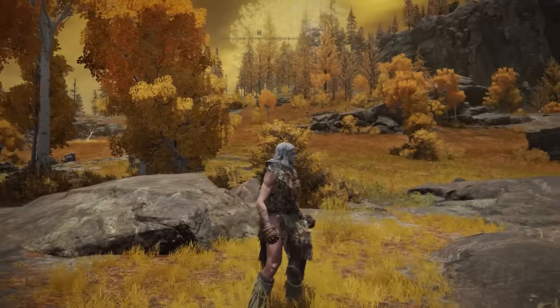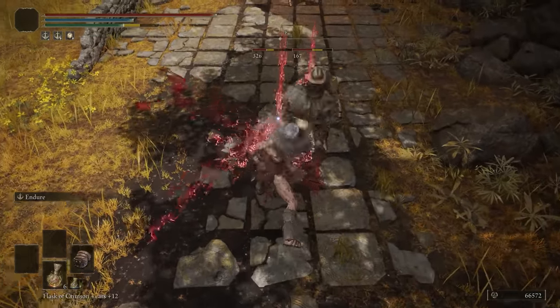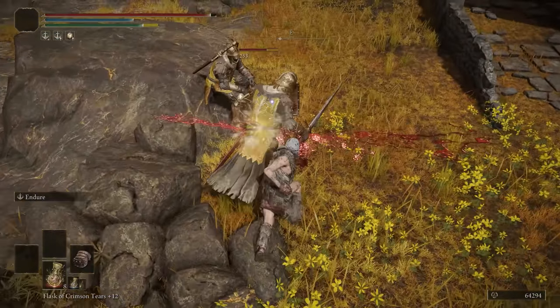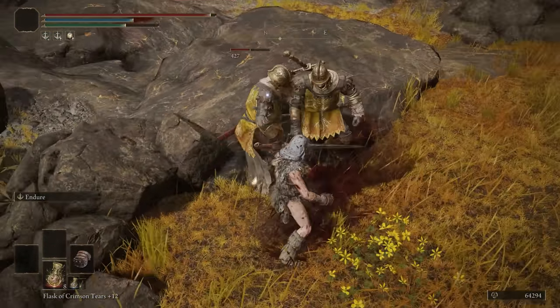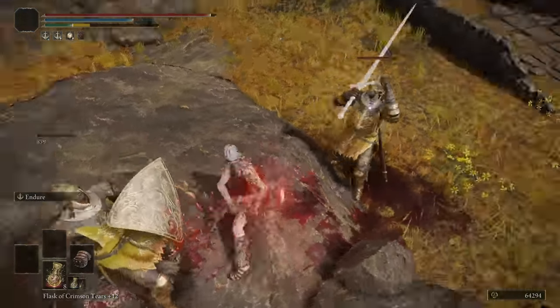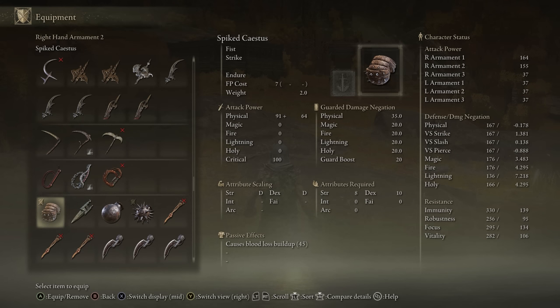Moving on to the Spiked Caestus — I don't know how you say that — but these are just some punchy fist weapons. You can infuse this with Ash of War as well. I really like the R2 on these; it has a unique R2 animation where you do actual punching rather than just smacking your fists around. It's actually really good, but the weapon itself is pretty bad — very low attack rating, not really solid in any particular way. There is a better fist weapon in this category which we'll talk about in a little bit.